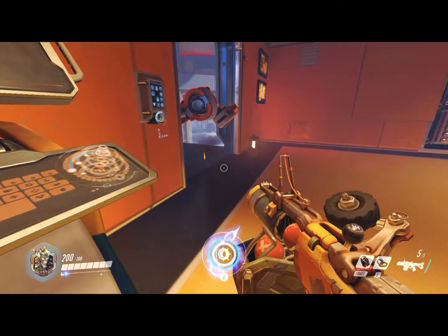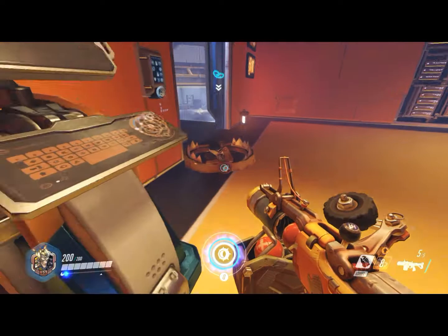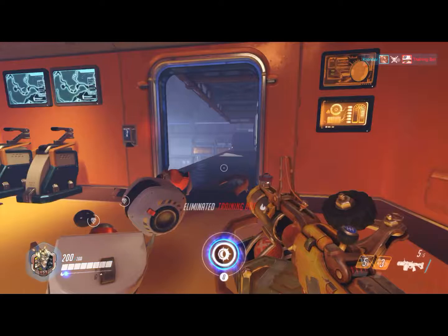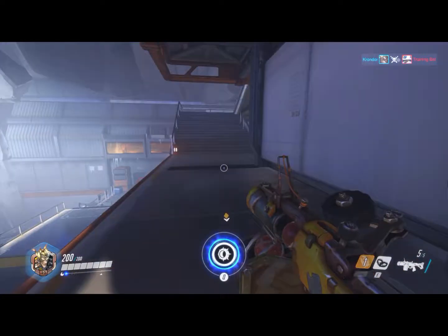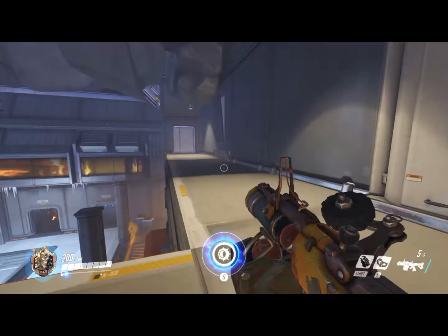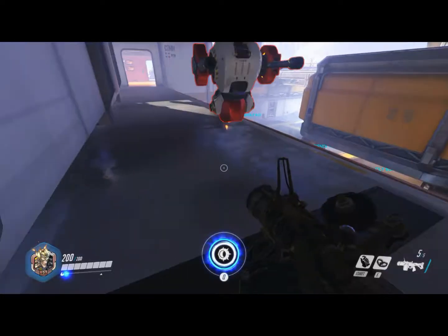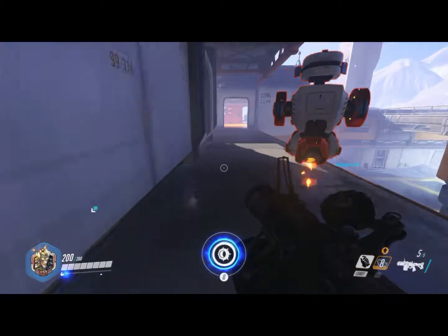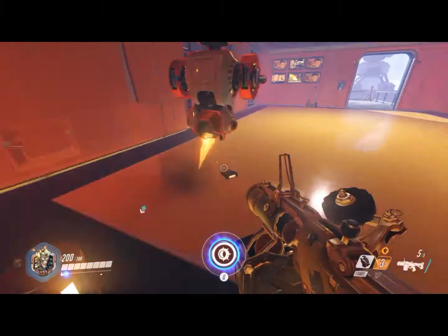So if I want to do that, I could maybe blow it up and they're gone. Junkrat is very good for laying traps. I would suggest doing these around corners, especially the steel trap. The hunter lays a trap for his prey. Let me see where this guy goes — you'd want to do it right there or right here.